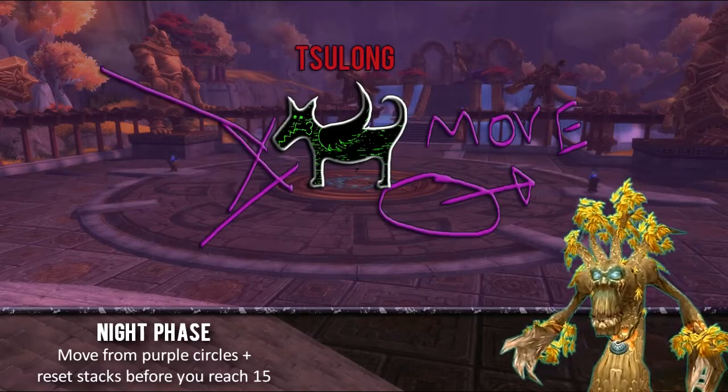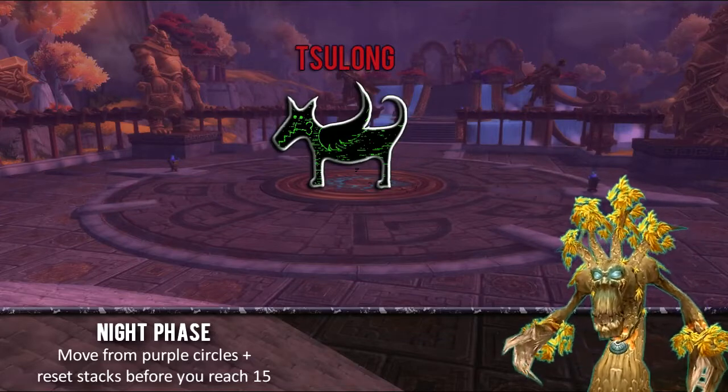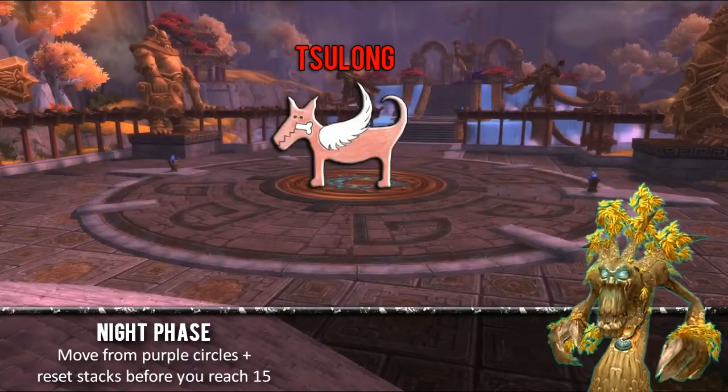Don't ever stand in front of the boss — the tanks are the only ones that do that, because the breath, like every dragon, is bad in the night phase. Tanks will take medium kind of damage; it's nothing major. It's more the raid damage that you'll need to contend with.